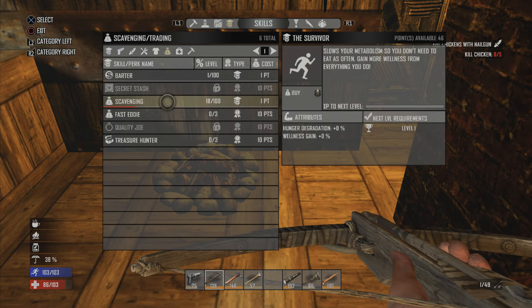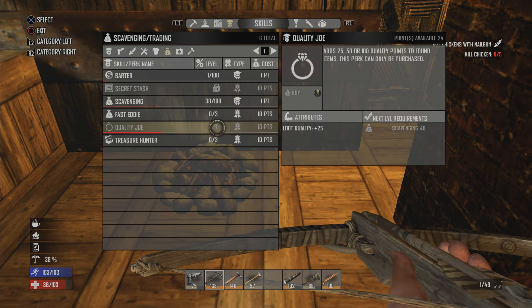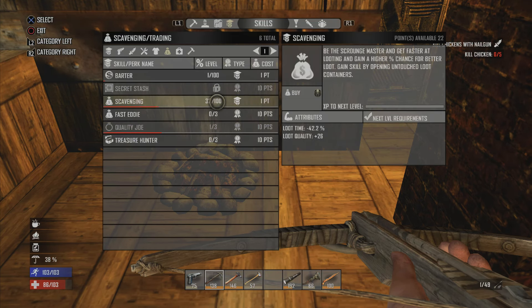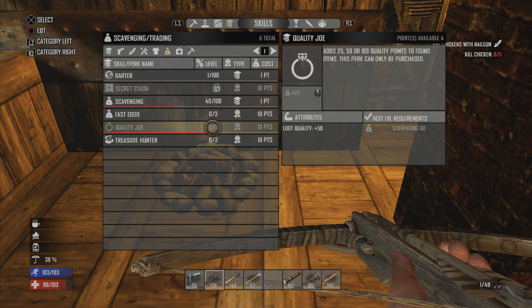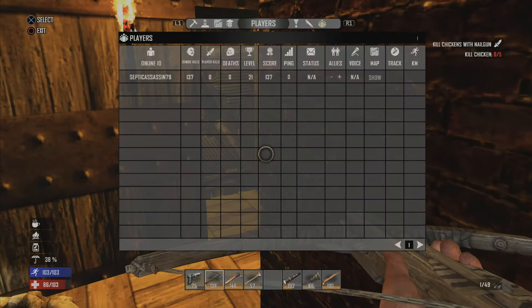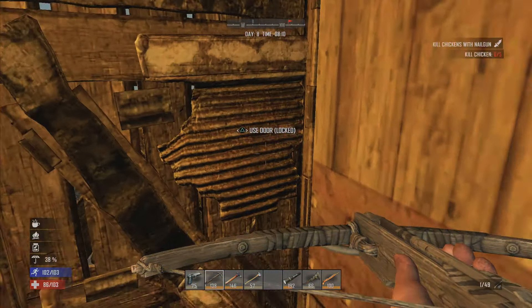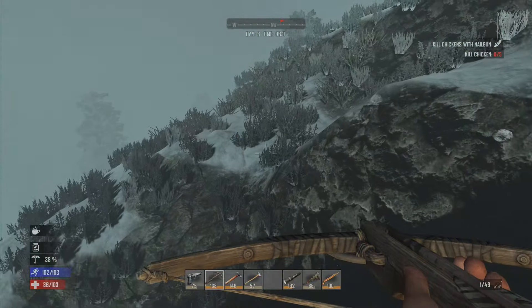We've got to find the scavenging perk. We're going to upgrade this a bunch. We'll put it to 30 so we can get Quality Joe. I'm going to boost this up some more and get one more level of Quality Joe. So now my loot quality will go up a whole lot more. I have no more points. That might have been a mistake, but we are going to find out later on. All right, we have what we need.